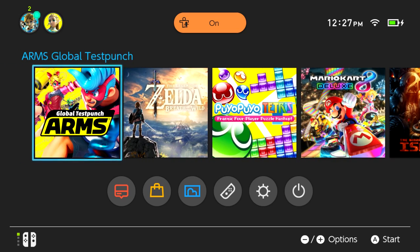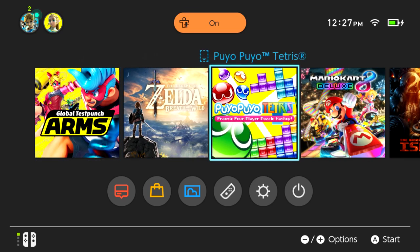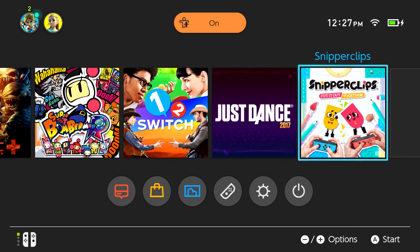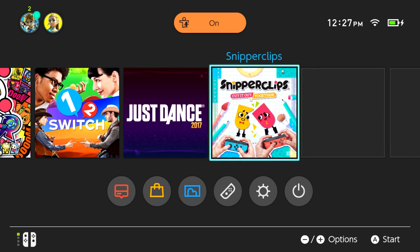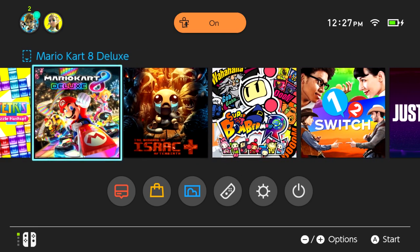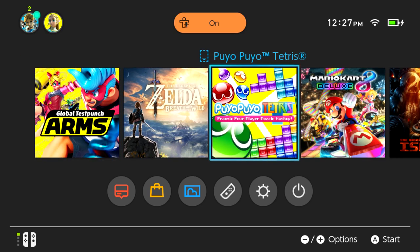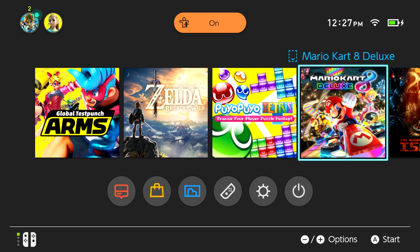So that's a look at system update 3.0 — you can download it right now, it was available as of yesterday. I just wanted to give you guys a brief look at some of the features you may or may not ever use. This is arguably the biggest update they've done to the operating system since launch. This is Nathaniel Bandy from Nintendo Prime — if you liked this video you know what to do, comment and subscribe for more content like this.